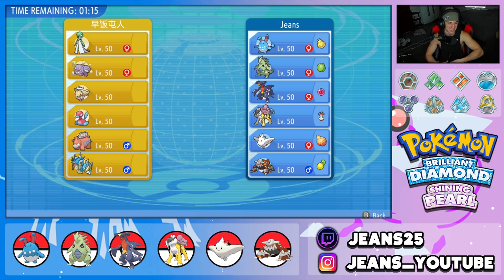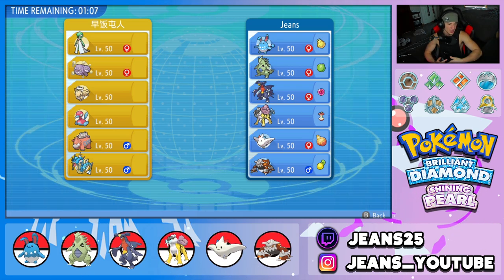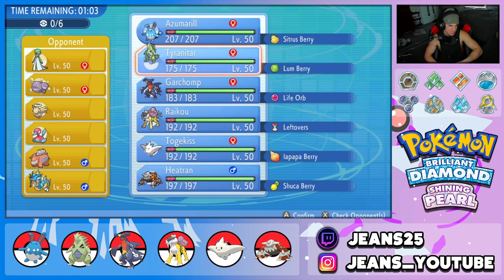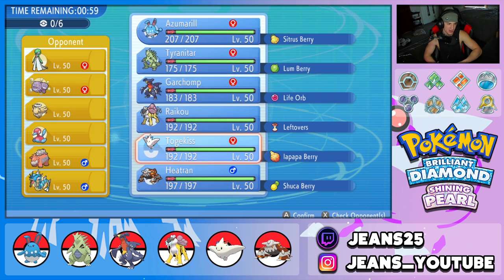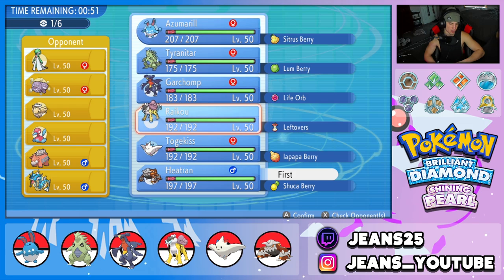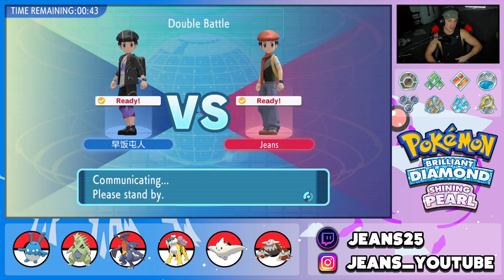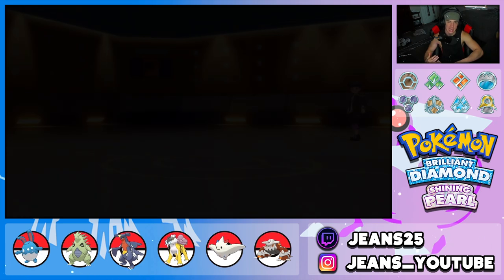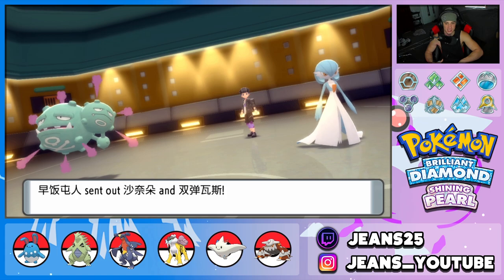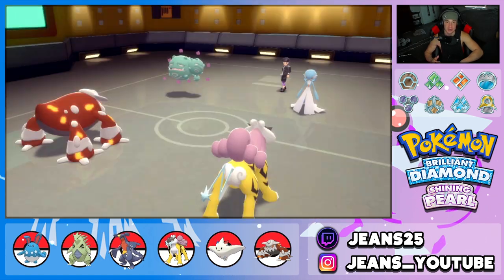Battle 2 rematch. Opponent has a cool team with Shedinja, Gardevoir which I'd guess is Choice Scarf, Wheezing, Porygon2, Klinklang, and Garchomp with Intimidate. Tyranitar-Garchomp combo looks solid but I'm scared of Gardevoir. I'm going to lead Heatran because it does work on a lot of different Pokemon. I could also lead Raikou and bring the Garchomp-Tyranitar combo in the back. By the way, it is so hot in my room where I record - it's unbearable.